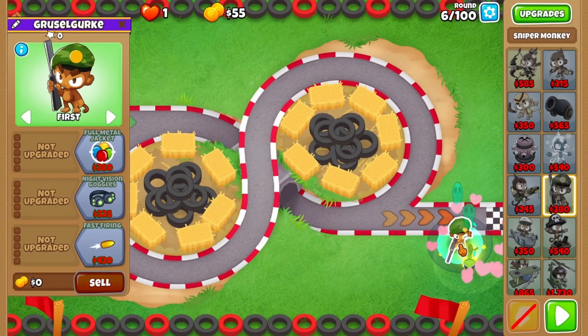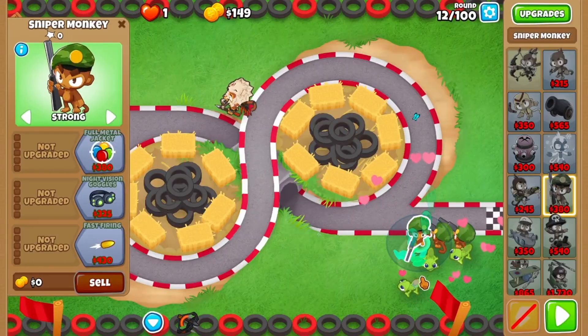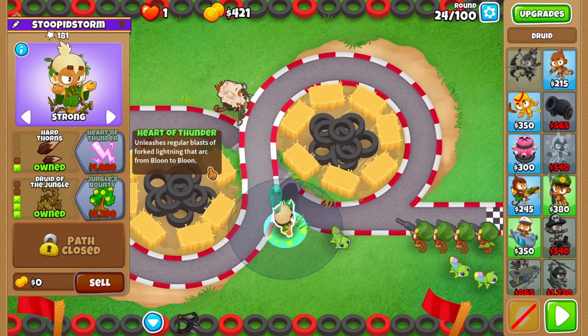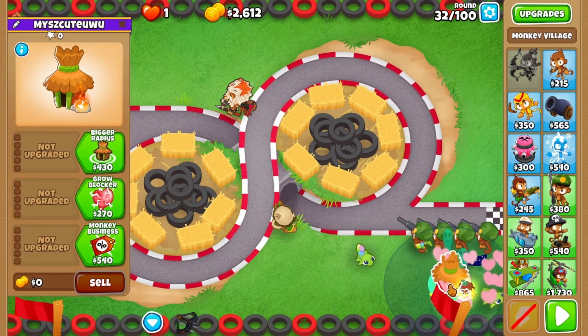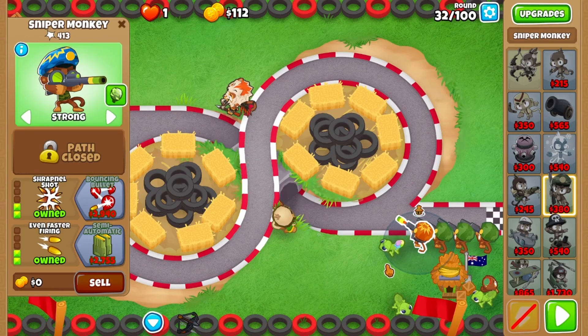Start with a dart and a sniper, set to strong. Add another sniper on strong, then save up for Quincy, son of Quincy. Add 2 more snipers on strong, then add a druid, upgrading it all the way to Druid of the Jungle. Give it half Thorns and let it solo with Quincy. Add a village in range of your snipers, giving it both discounts, and then upgrade a sniper to Shrapnel Shot with even faster firing, setting that to first.